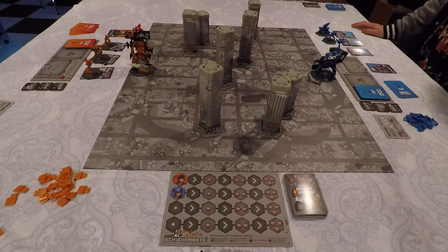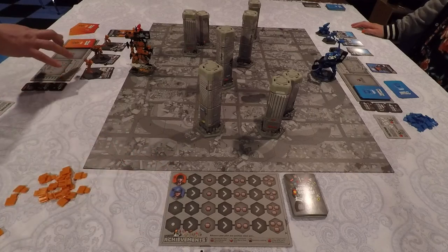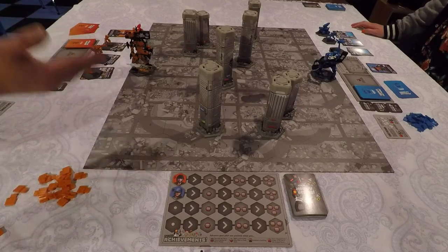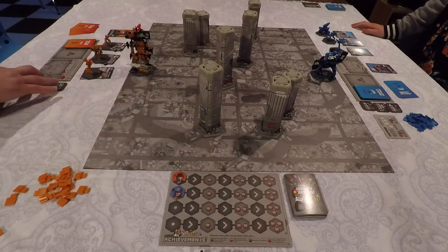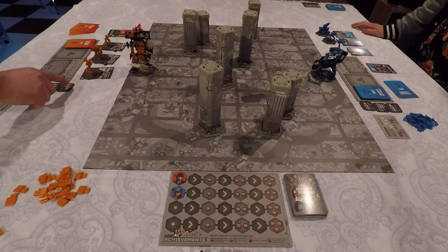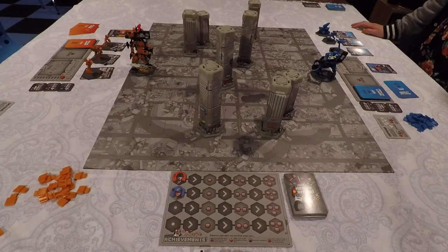After choosing pilots, we set up the achievement board and place our tokens. We earn achievements for things like demolishing buildings, having all three support units survive a combat round, or landing a successful alley or flank shot. Moving along the achievement board unlocks upgraded abilities like better hit chances or better armor saves. We also have a shuffled deck of sponsor cards that we earn by tagging different buildings.